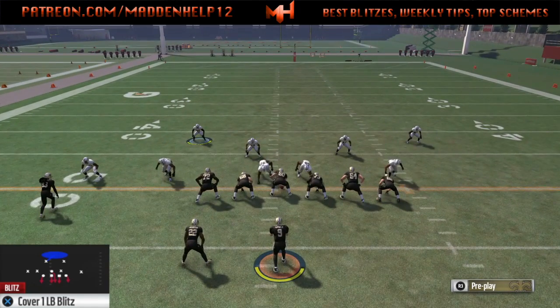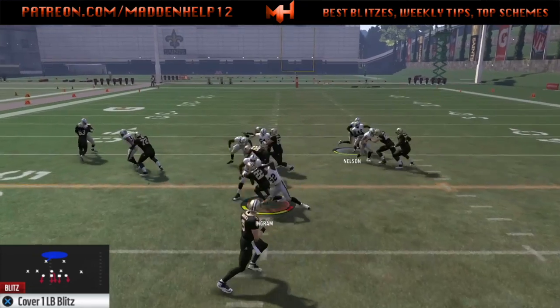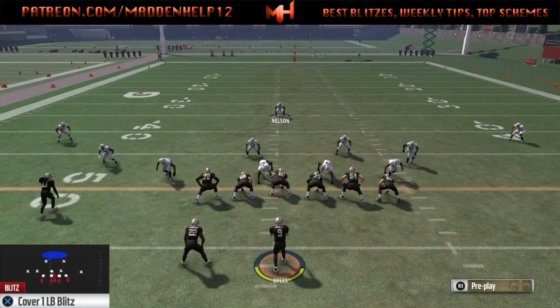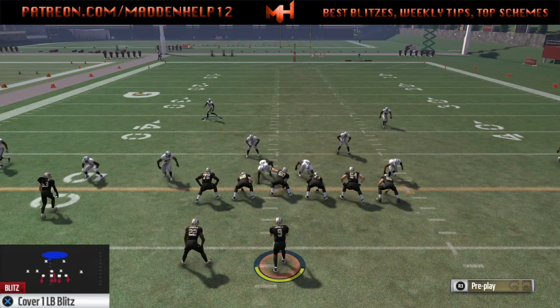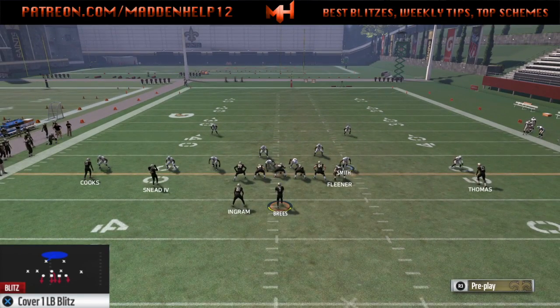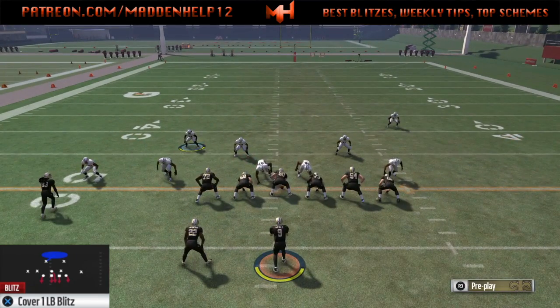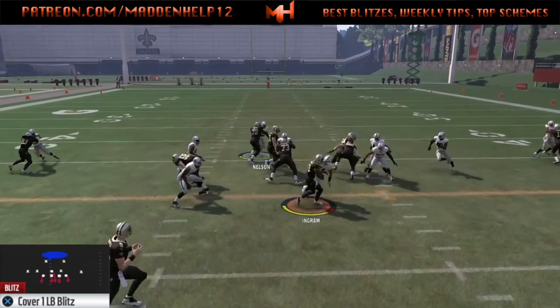If for some reason the linebacker does get picked up, you want to be able to user and scrape over to the next gap. You can see here we get a great block shed. This is by far the best run defense, especially for inside zone — it works against all runs but works best against anybody constantly running inside zone on you.